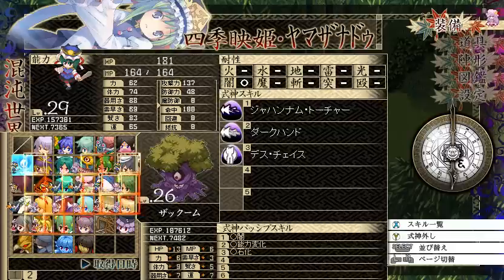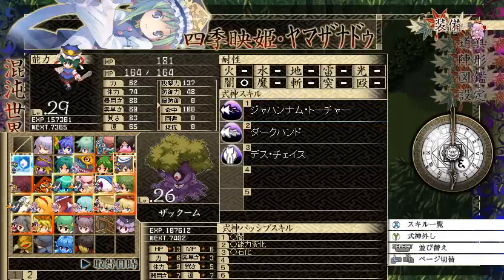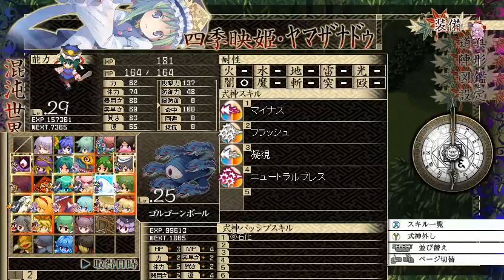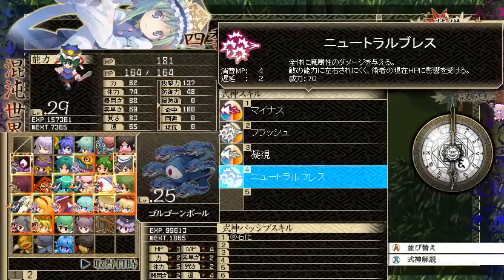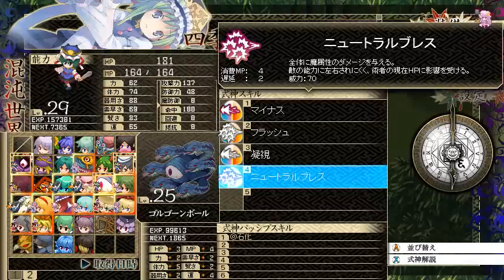Going back to the Shikigami I leveled up: Tree Guy learned a move — a single target dark attack with 100 base power that has a chance to decrease all stats when it hits an enemy. The captain learned nothing. Eyeball dude with the 7 snake heads learned Neutral Breath — a mystic elemental breath attack with 70 base power where damage is dependent on the Dura's HP. I think more HP equals more damage.